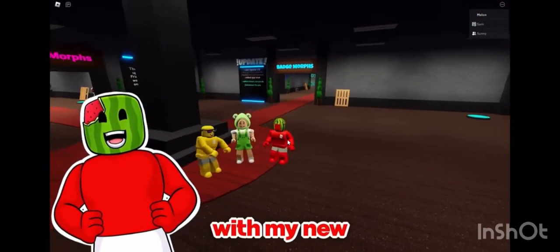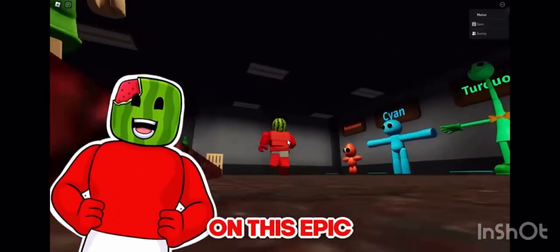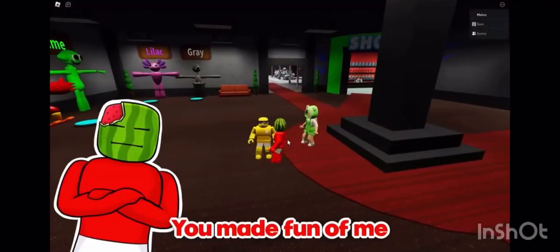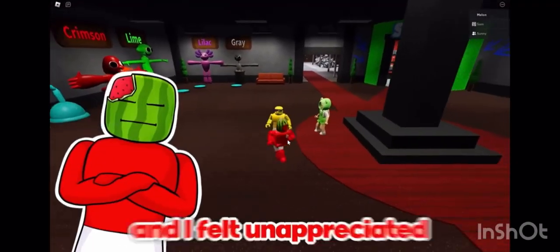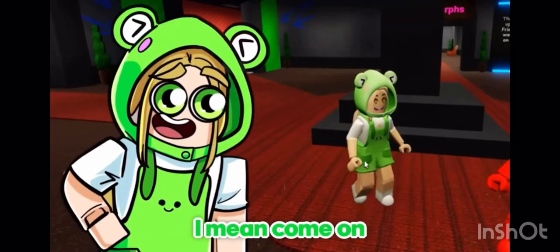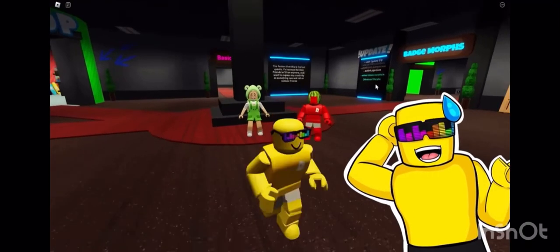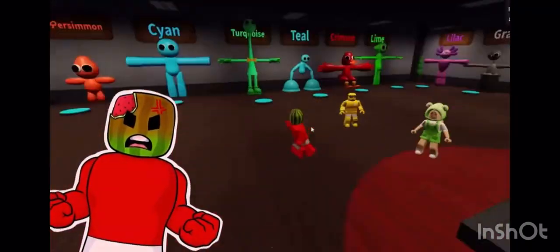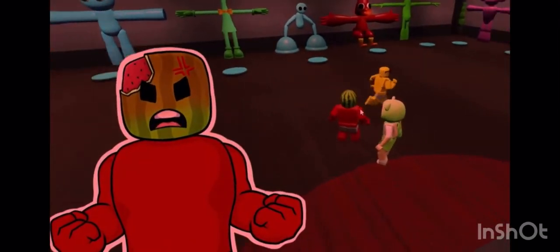Today we're playing hide-and-seek with my new best friend Sam on this epic Rainbow Friends map. How are you gonna do me like that, Melon? You made fun of me in the last video and it was not nice and I felt unappreciated. Plus how can Melon say no to a frog goat? I mean come on! True, you guys are both a bit goated but ultimately you still stink, Melon! What the heck is wrong with you? Just spin the wheel!